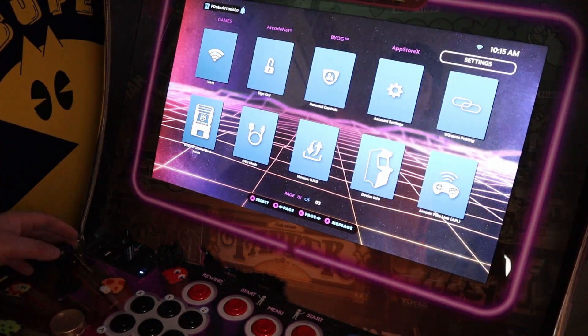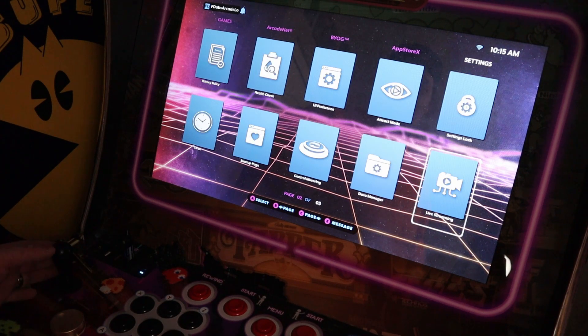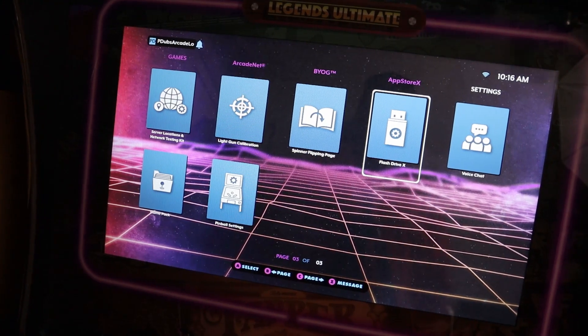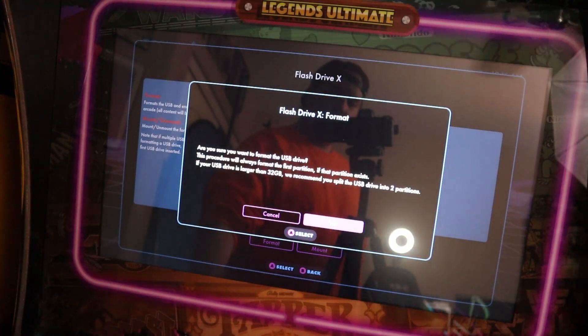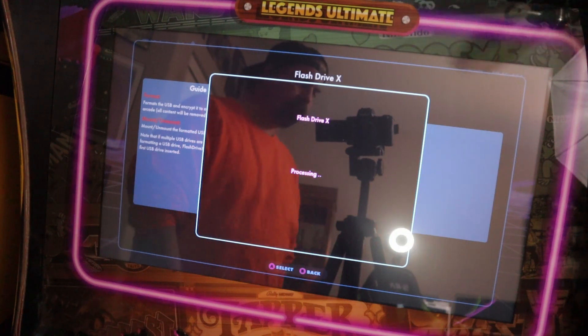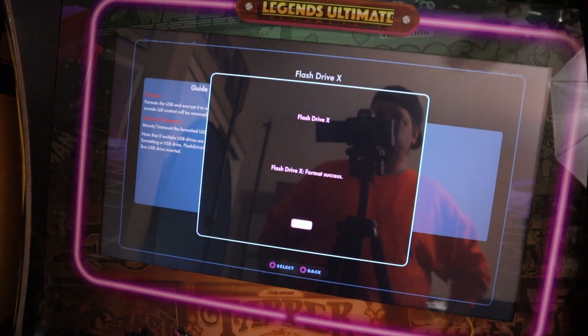Head over to the settings menu and go to Flash Drive X. After you click on Flash Drive X, it'll ask if you want to format — click the A button and say yes. The format process only takes a couple of seconds, Flash Drive X processes it, and then it's done. Go ahead and hit the Dismiss button.